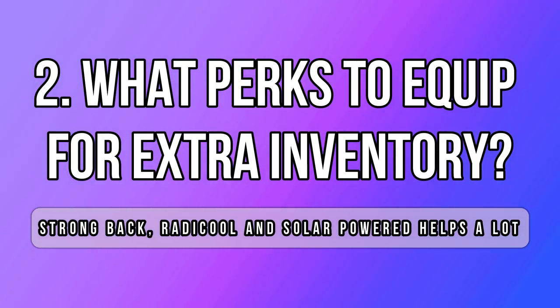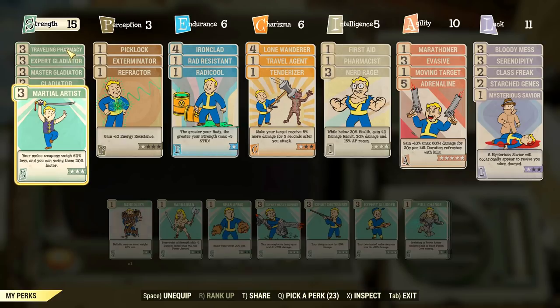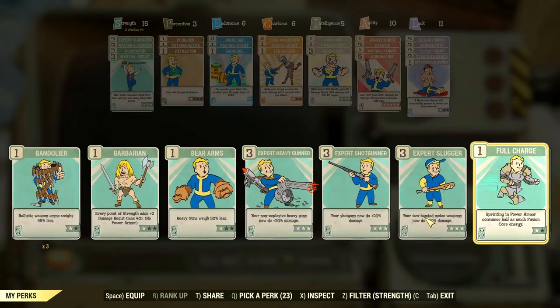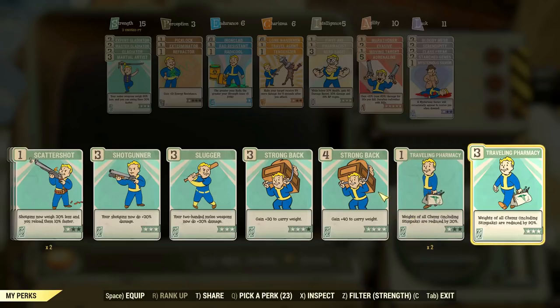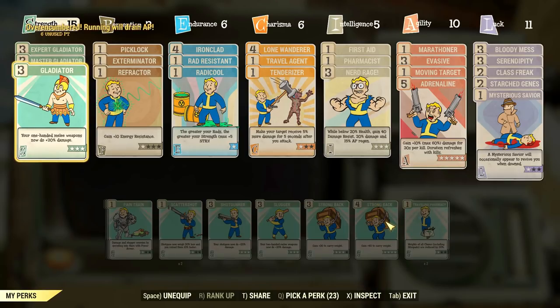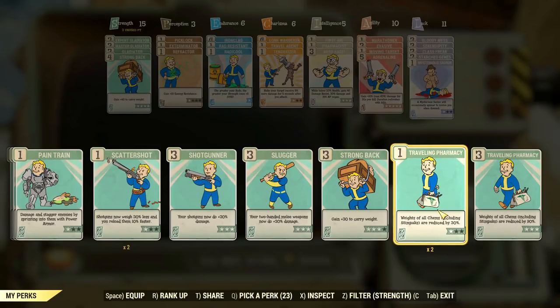Now that you know how to boost your carry weight by about 200 just with gear and the backpack, what about perks? The most permanent perk in the strength category is Strong Back. You can get it to rank 4 for 40 carry weight. It costs 4 points, but sometimes it's really worth having equipped — especially when you are over-encumbered, equipping this perk will most likely let you move again in a few clicks.